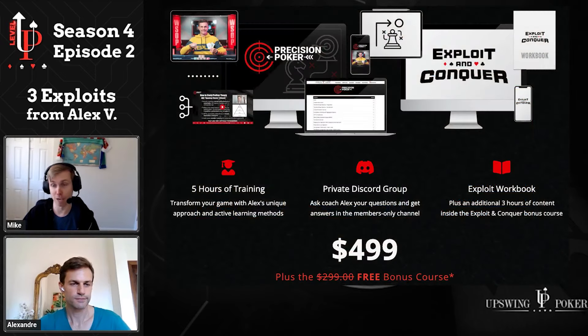Just a friendly heads up before we dive in: Exploit and Conquer costs $299, but we're throwing it in as a free bonus if you get Alex's Precision Poker course this week. Join by Friday, February 23rd to lock up that bonus. I think you've heard enough from me — let's turn it over to the expert.